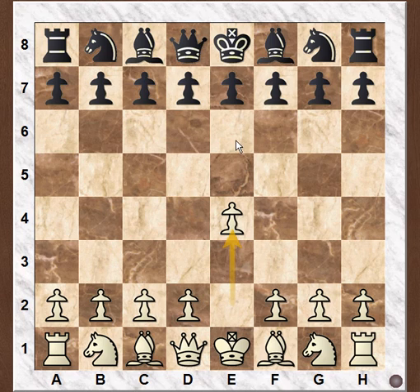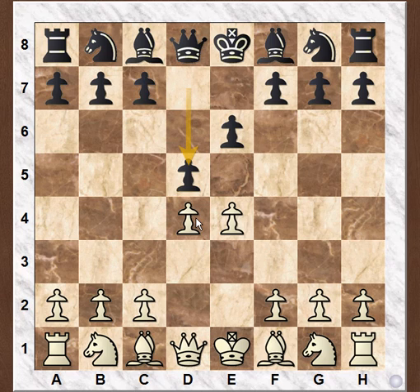The French defense starts with the move e6. For white e4, black replies e6, white goes d4, d5, and white goes for Nc3.